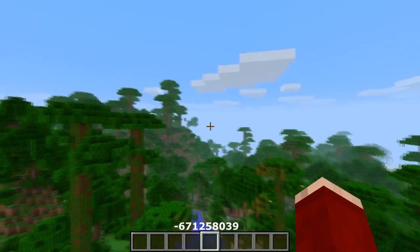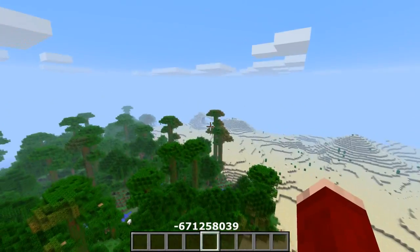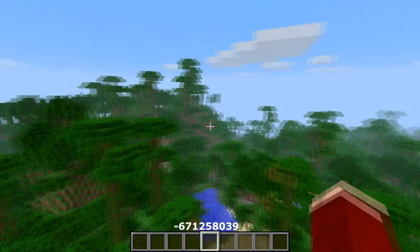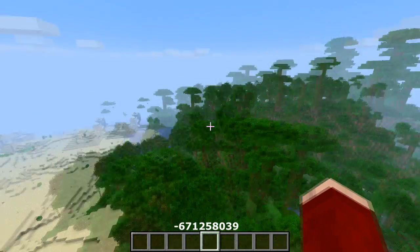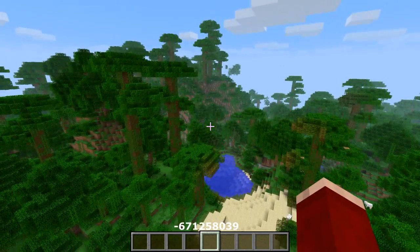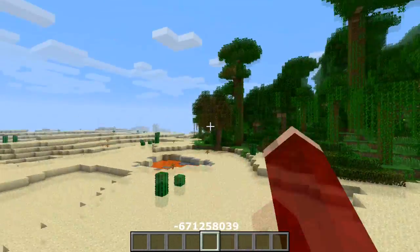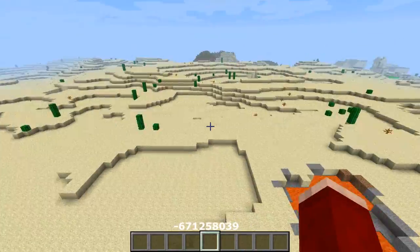You start off spawning around this area with a really amazing-looking jungle biome — it's massive. You have a really nice overhang down there, and this biome is extremely large. You can already see some of the parts I'm about to show you, including a large village and a temple.